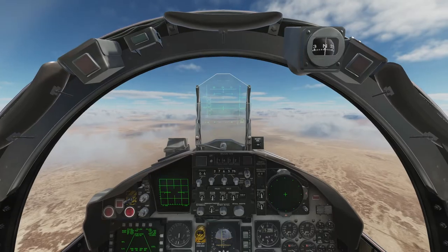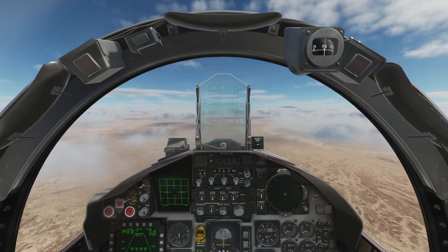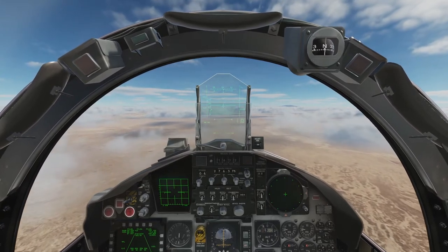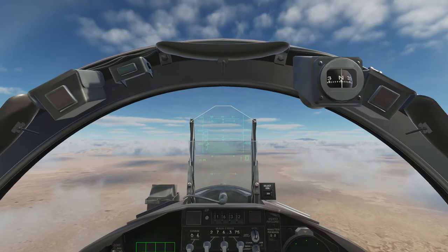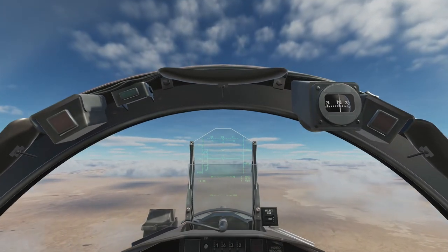Okay, we're going to have a bit of fun in DCS. We're flying an F-15 and we're going head-on with a MiG-21. Let's sort the screen out while we're on approach so we can see what we're doing when we're in the dogfight.